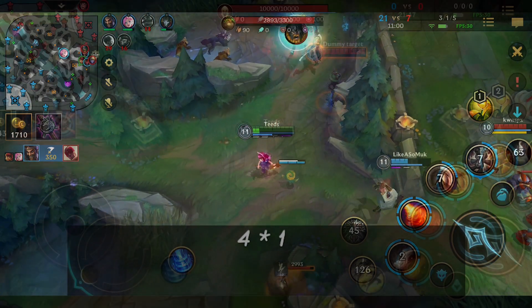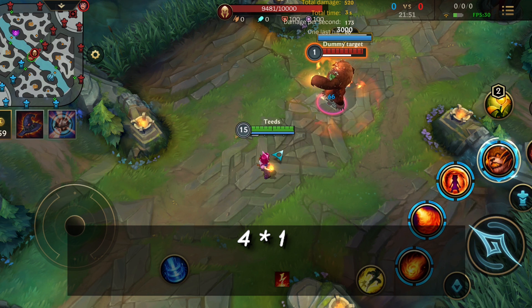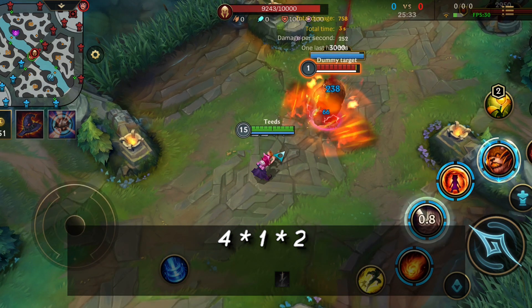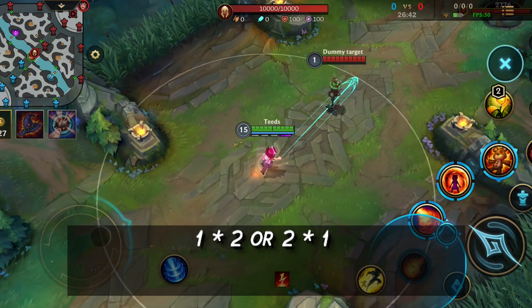With all your combos, you want to start with your ultimate where possible to maximize the damage output of your bear. It'd be best to have the stun ready for your ultimate so when the bear drops on the enemy, it will stun them and keep them in range of the bear's damage. Your shield is situational — use it on yourself or allies if they need help or on your bear. So for combos, we have 4 and 1, then 4, 1, 2, and 1 and 2 or 2 and 1.